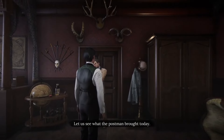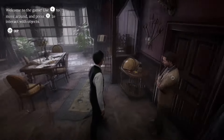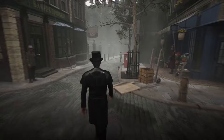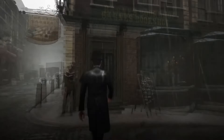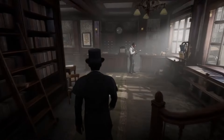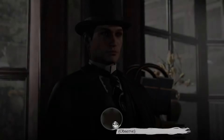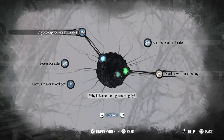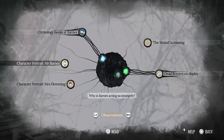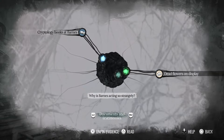There are a few supernatural elements in Sherlock Holmes The Awakened, which task you with figuring out how to progress through very vague clues while using trial and error. In these segments, Sherlock is hallucinating and being called to join Cthulhu's cult. It was fun to be tasked with really scouring the area for any hint as to how to progress, even if it did get frustrating at times. Even when you're not in the supernatural segments, you'll run the risk of getting frustrated due to the lack of any kind of hint system.